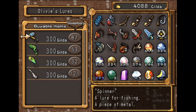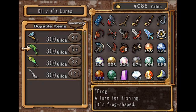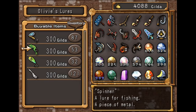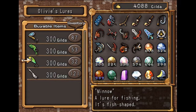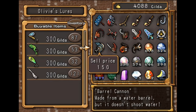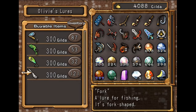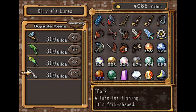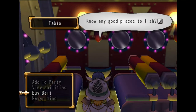I recommend that you pick up at least two of every single lure that you have the option to buy from Olivi. The spinner is mainly what you're going to use for fishing, and the minnow as well. Having all four of these things, you can make a surplus of materials or just sell them for Gilda later when you need it — and you will need it. Basically every floor using bombs costs like 40 or 50k.